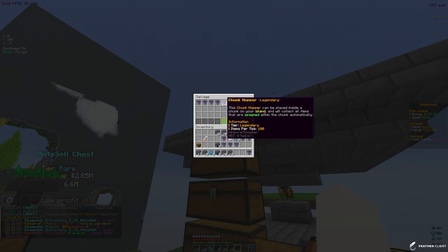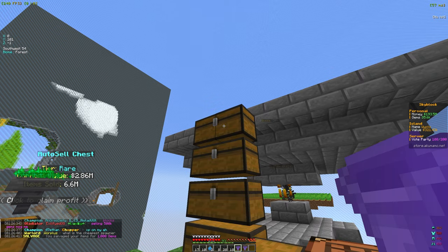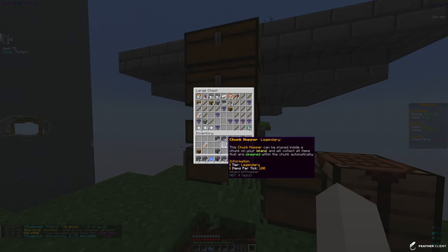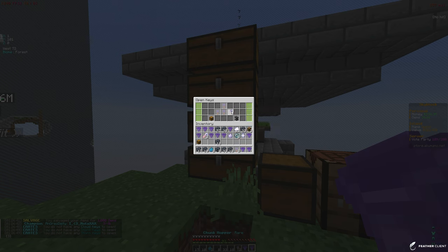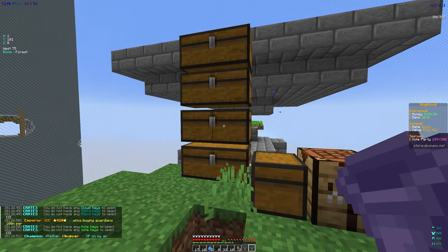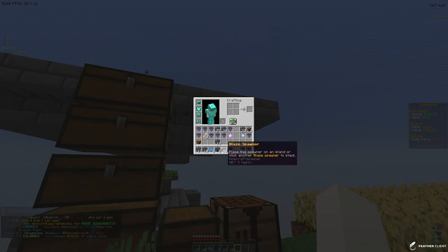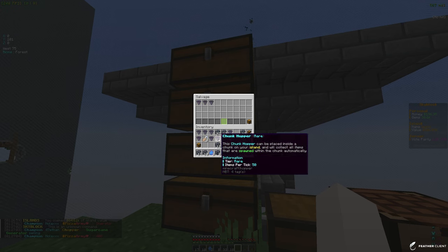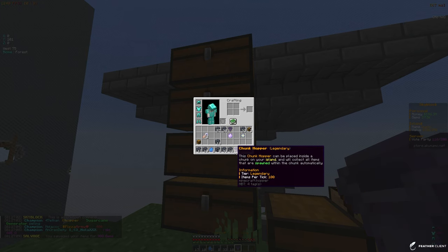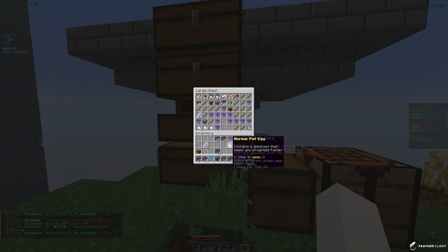We're salvaging the chunk hoppers but we're keeping the legendary ones - we do need those for an upgrade. Currently we only have a rare one, and the legendary chunk hopper has 100 items per tick versus 50 for the rare, so it's going to be double the speed. Let's open up the final crates - we got a whole bunch of spawners, extra keys, and pet eggs.